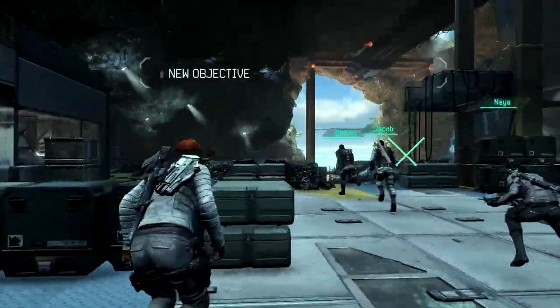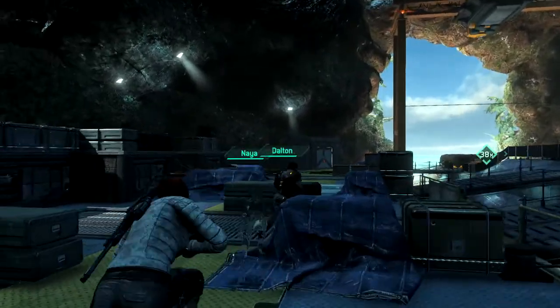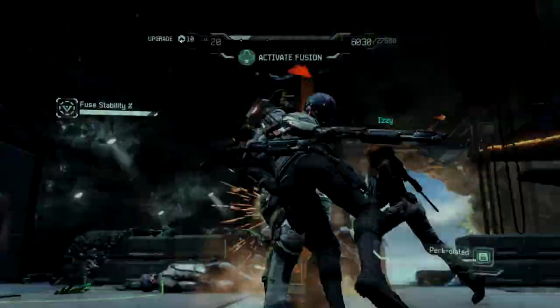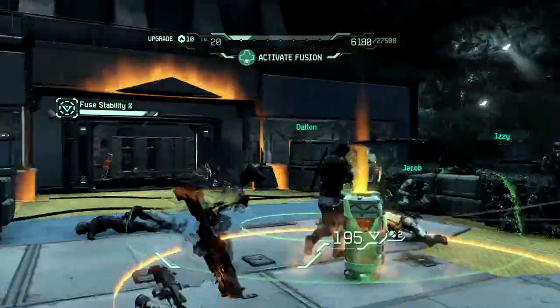Fuse is a brand new IP from Insomniac. It's a four-player cooperative shooter with a story-driven campaign and another mode, which we call Echelon. It revolves around your pursuit of Fuse, this alien substance, which was dug up by the U.S. in the 1940s and has been experimented on for decades until it surfaces in our own special made-up Insomniac version of Earth.